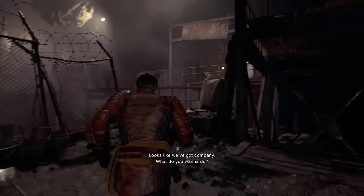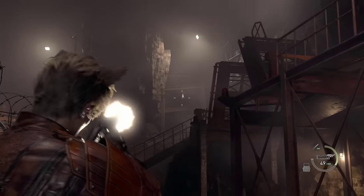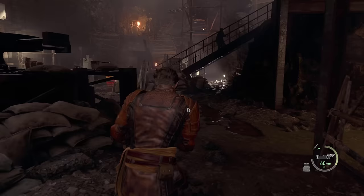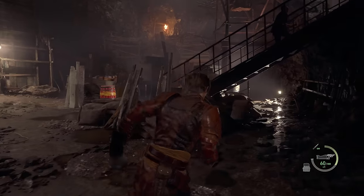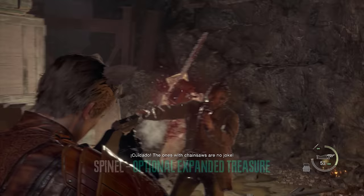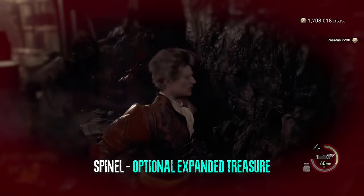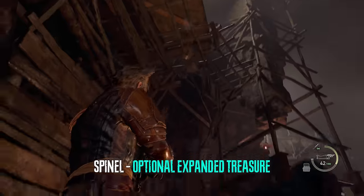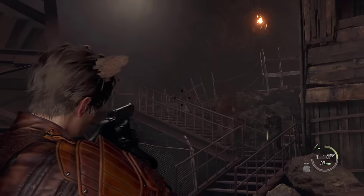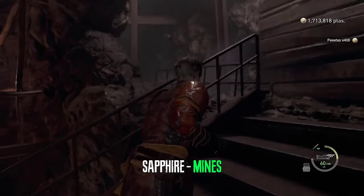After we encounter Louise we can go up to this railing — this is where we get the dynamite — then shoot that thing in the distance and we'll grab that later. After that we're going to go past the stairs from under them. There is an expanded treasure right here, and now we can grab the sapphire that we shot earlier, which is located right here.